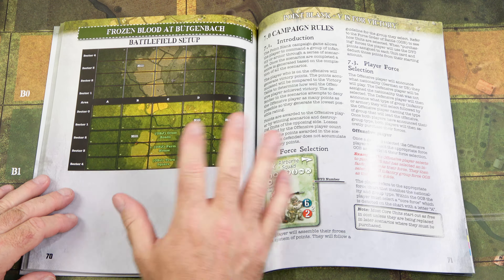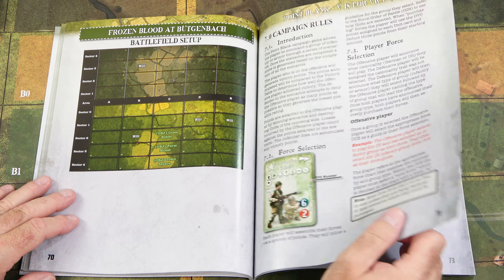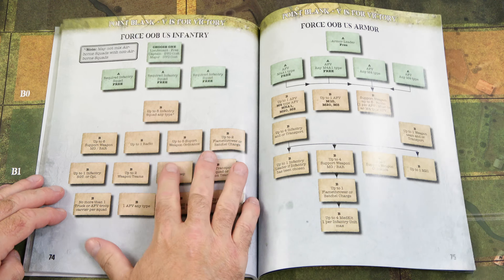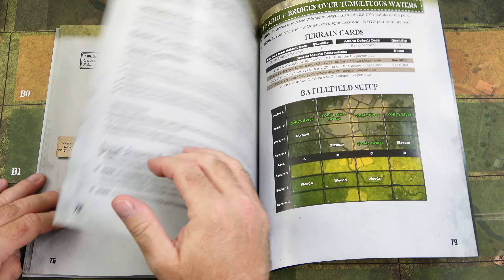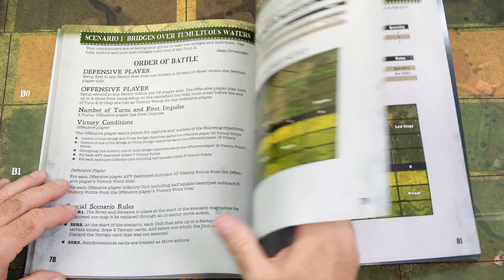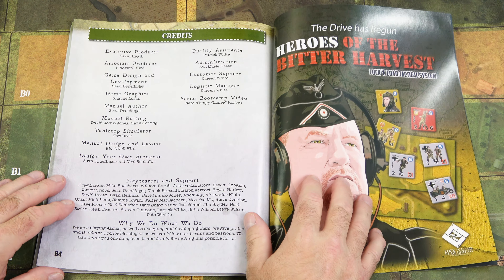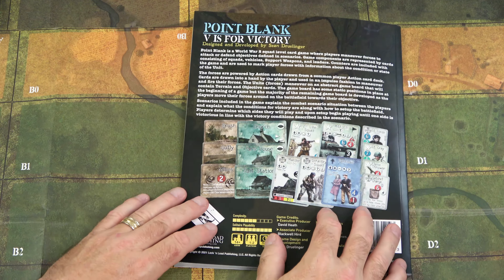Then we get into the campaign rules. When you're done with the individual scenarios and want something a little bigger, you have campaigns — introduction, player force selection, offensive player, defensive player, linking your scenarios, and campaign scenarios. Force OOBs, NASSRs, force order of battles for US infantry and armor, same for German infantry and armor. Campaign scenario one: Bridges Over Tumultuous Waters. Scenario two and scenario three: Last Train to Avranche. Then we have the credits and an ad for Heroes of the Bitter Harvest, and that takes us to the back of the scenario book.